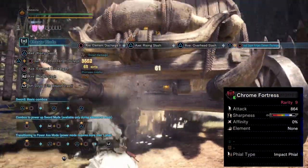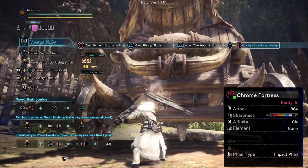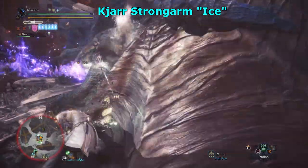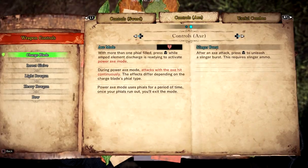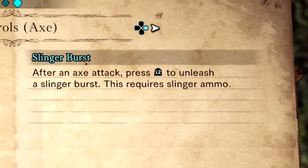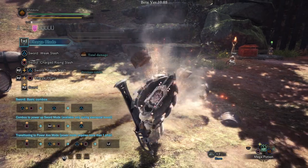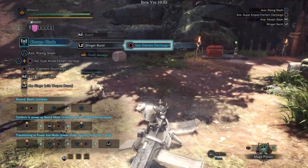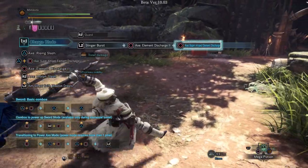I would have been interested to see how elemental damage compares in the beta after being impressed by elemental charge blades in the base game. You have access to Slinger Burst, which like other weapons provides shortcuts for skills. For instance, in Sword and Shield mode, pressing L2 after guarding a hit to fire a Slinger Burst will enable you to go straight into Elemental Discharge too.